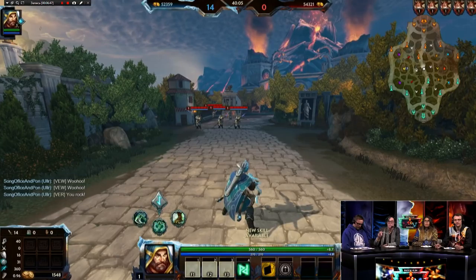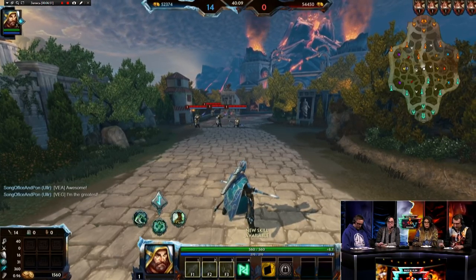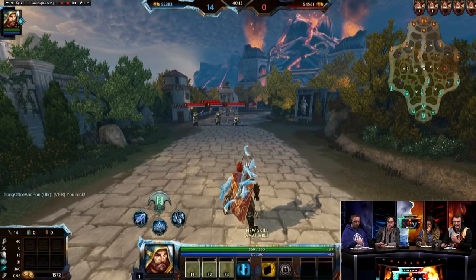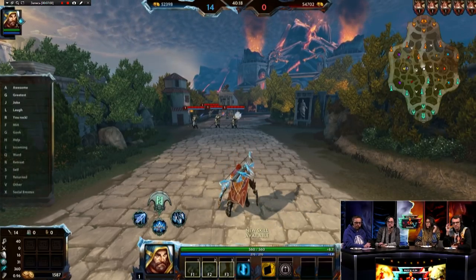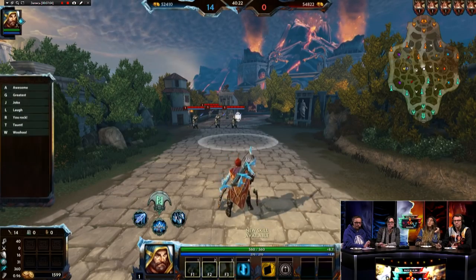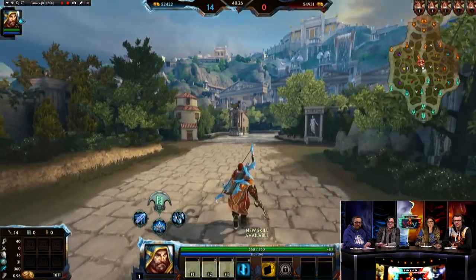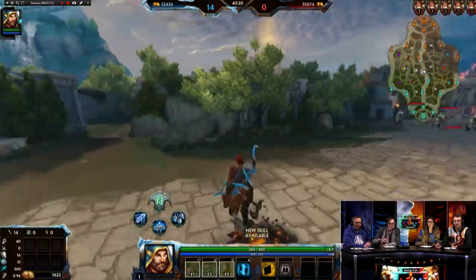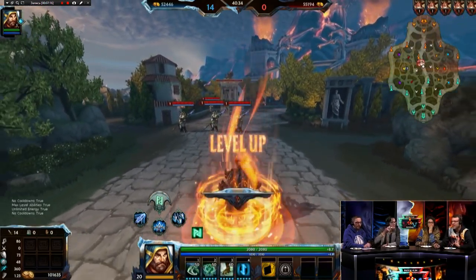Voice lines: 'Your strength incites us all.' 'I can manipulate the elements — what can you do?' 'Get in my way and you will feel my elemental wrath.' 'I'm out of my element.' 'I have mastery over fire and ice.' So you've got a nice, heroic, confident character here. And then when he transforms, he gets completely different voices.